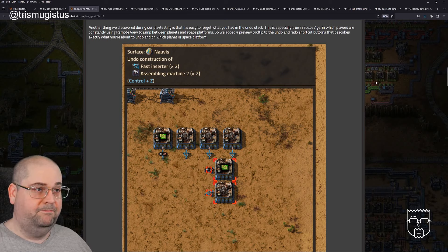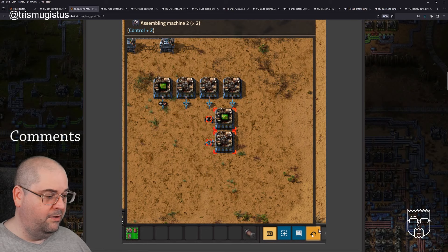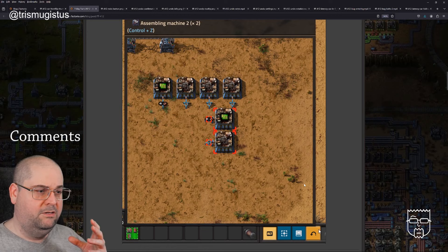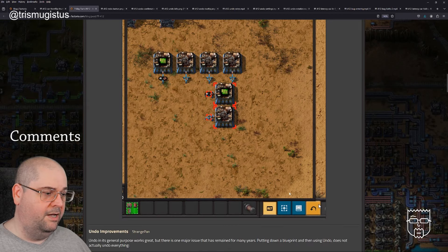Another thing discovered during playtesting is that it's easy to forget what you had in the undo stack. This is especially true in Space Age, where players are constantly using remote view to jump between planets and space platforms. So they added a preview tooltip to the undo and redo shortcut buttons that describes exactly what you're about to undo and on which planet or space platform. The tooltip example says: 'Surface Nauvis — undo construction of two fast insertors and two blue assembly machines.'